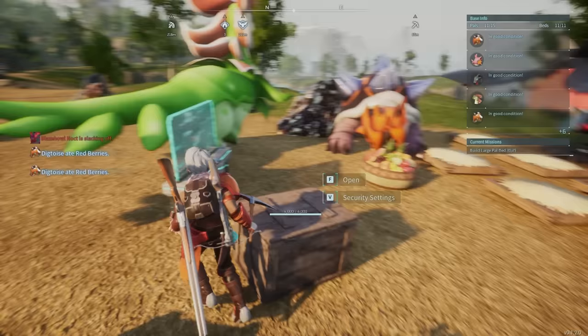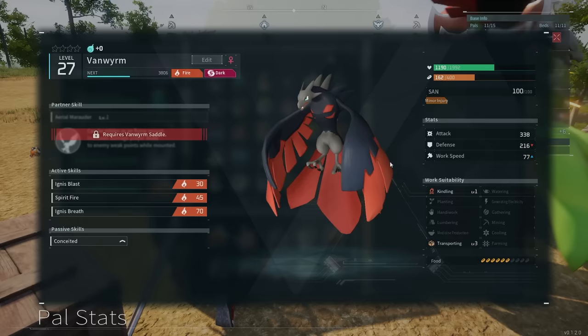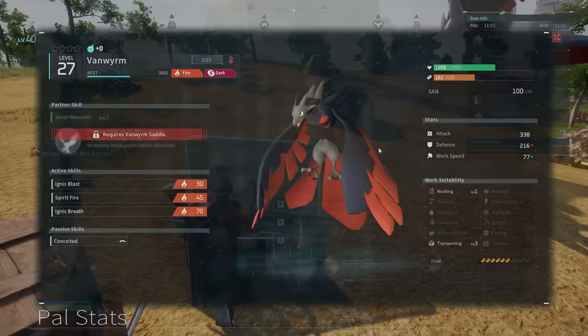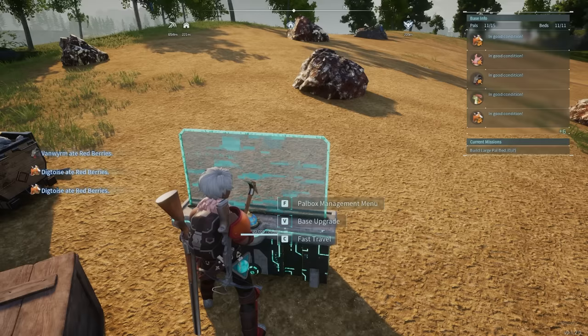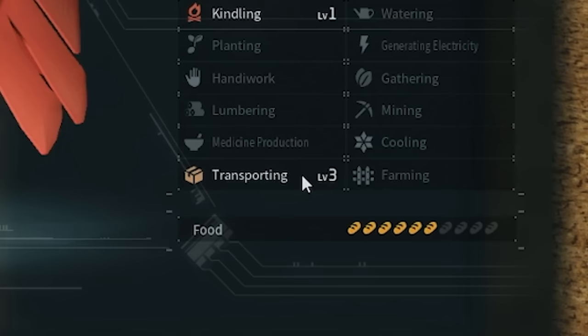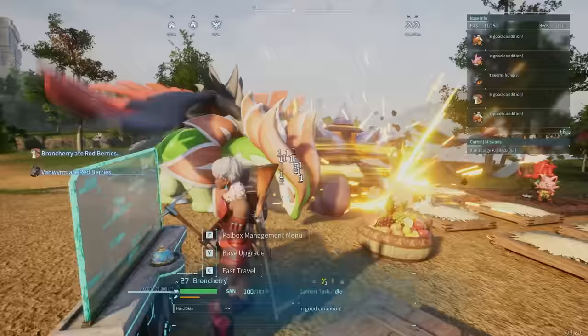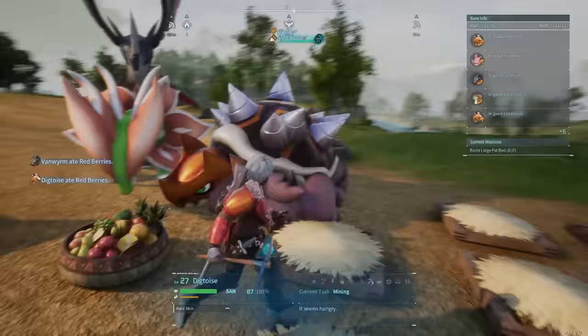Next up is the Vanwyrm, one of my favorite pals in the game. It looks extremely cool — basically a firebird. What makes Vanwyrm so special is its unique perk. I've noticed this with a lot of flying-type pals: they're really good at transporting gear. Vanwyrm has transporting level three. What that means is if there's something on the ground, Vanwyrm will pick it up and bring it to the closest chest.